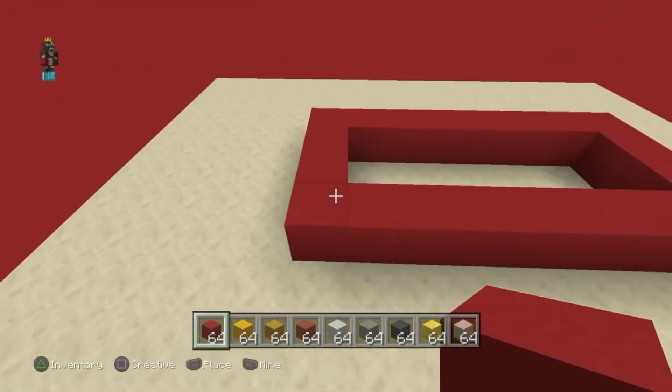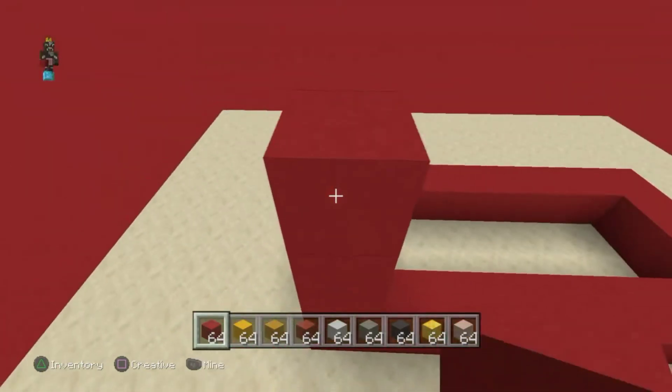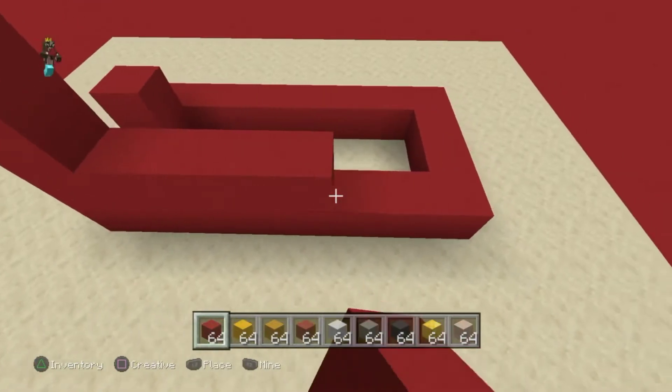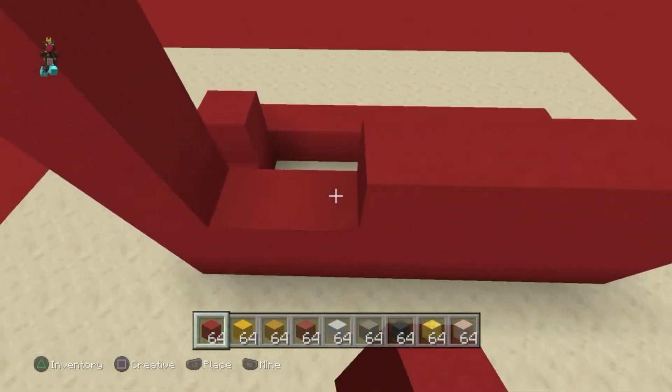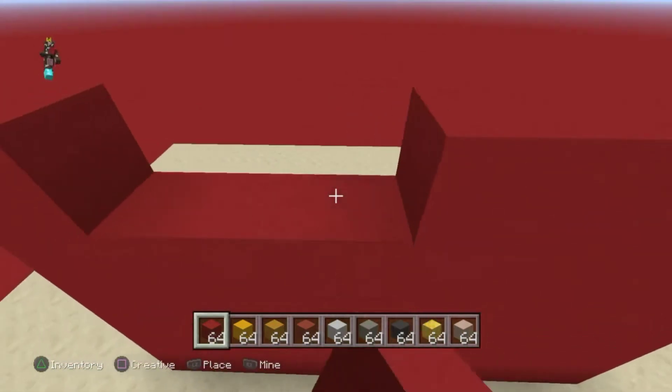Go four out from here — one, two, three, four — and then fill the rest of this in. This is almost like a really fast tutorial.